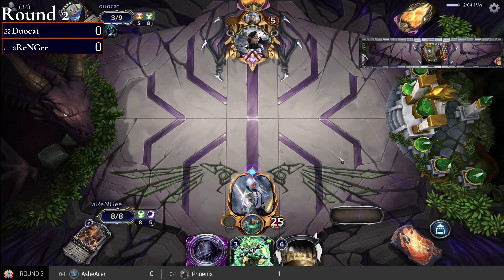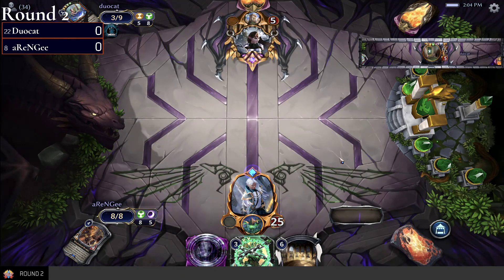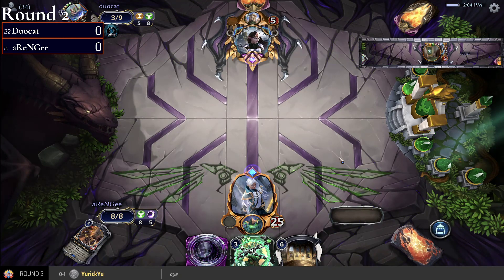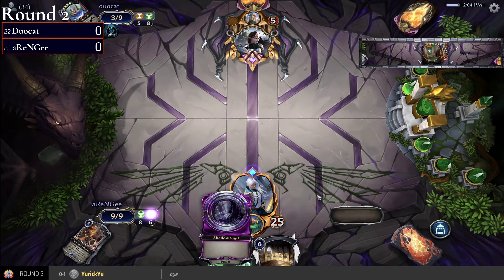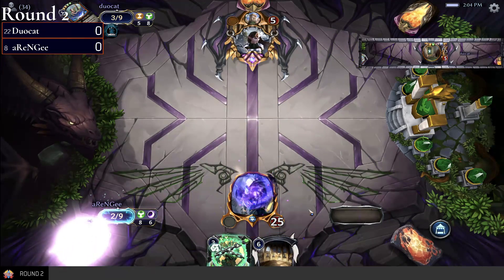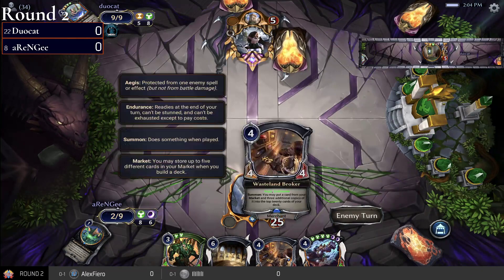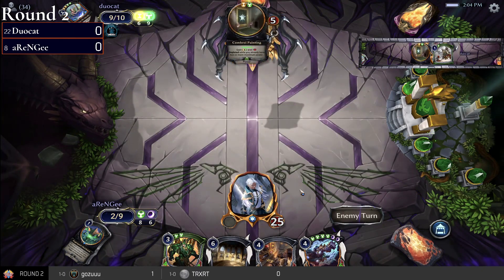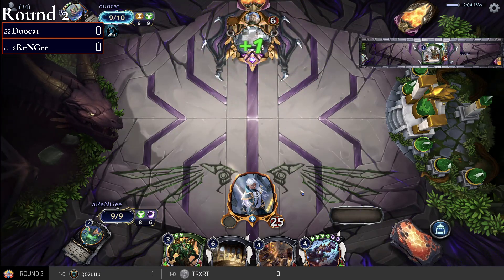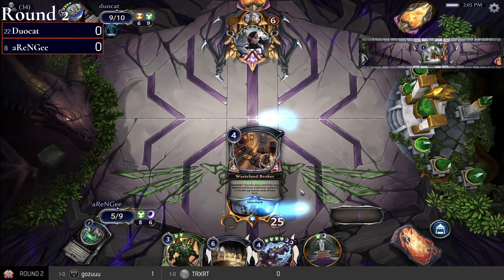I guess versus this deck you want something that hits the turn it's dropped. Duocat is kind of in top-deck mode. We're going to see Wasteland Broker — rolling instead of playing Speaking Circle.